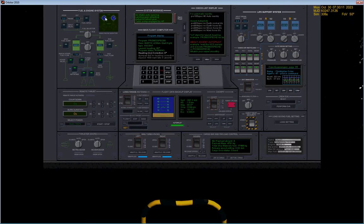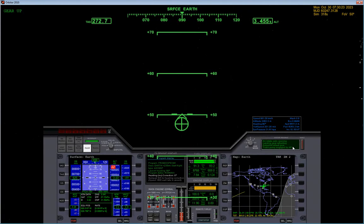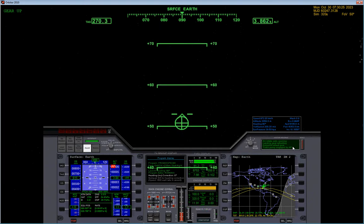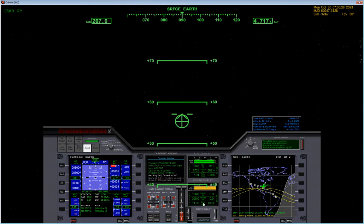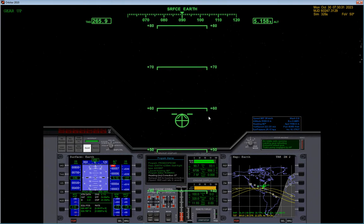The turbo pump is what this 330 kilonewton reading is — 260 is your full thrust, 330 is with the turbo pump. The turbo pump uses more fuel but produces more output for the engines.